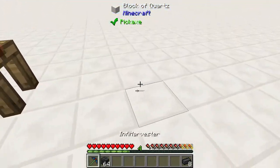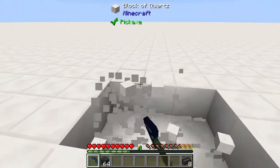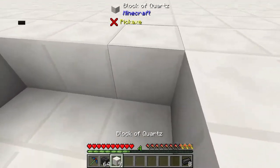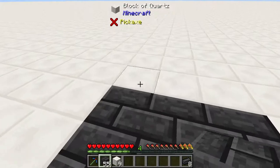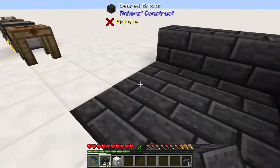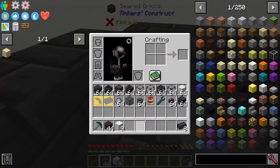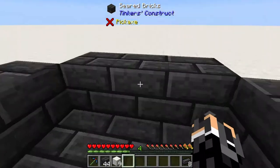So we're going to start building the Smeltery. I'm going to mine out a little area like this. You're not really limited much on size — you can have the base up to 11 by 11 maximum, and build it as tall as you want.